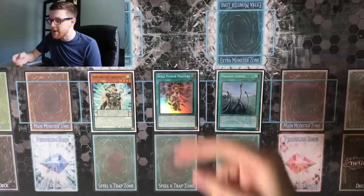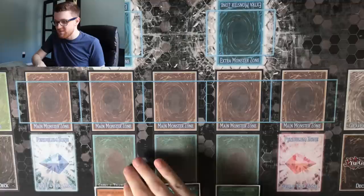So let's go ahead and get into the first combo here. We're going to be starting with Servant of Endymion, Spellpower Mastery, and a copy of Dragonshrine. We're going to start by scaling our Servant, and we're going to activate a copy of Spellpower Mastery.